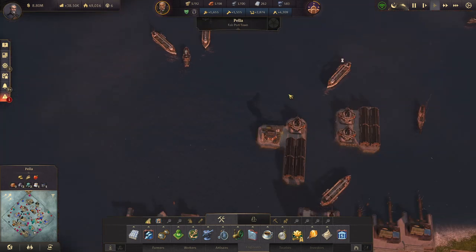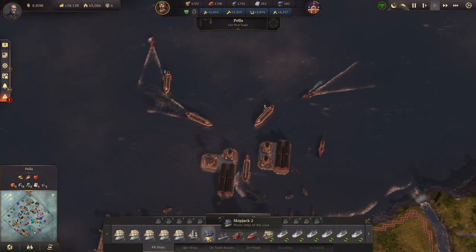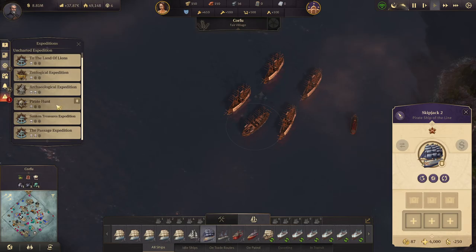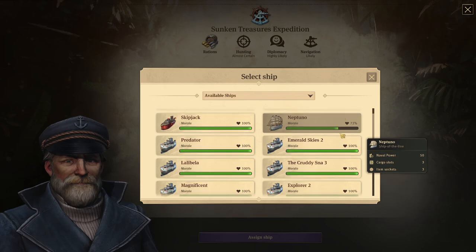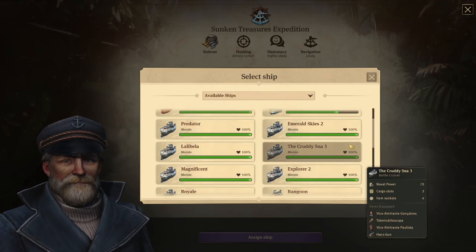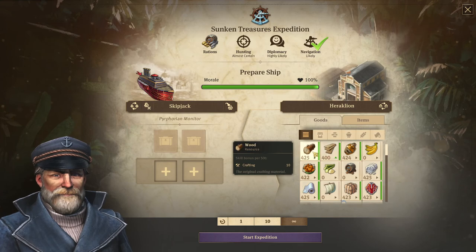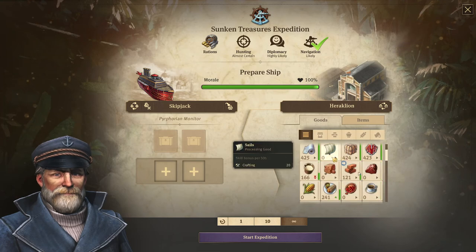Now that our needs are looking a little bit better, I'm not going to build more investors right now. What I am going to do is send the Skipjack on the Sunken Treasures expedition to get to Crown Falls. Let's assign a ship — we're going to send the Greedy Gannet. We need diplomacy, hunting and rations. Let's get Herakleion in here, and let's use Alexandria. Someone is offering me a delivery quest — 10 tons of copper and 10 tons of gold, easy. It's up at Kefalonia.